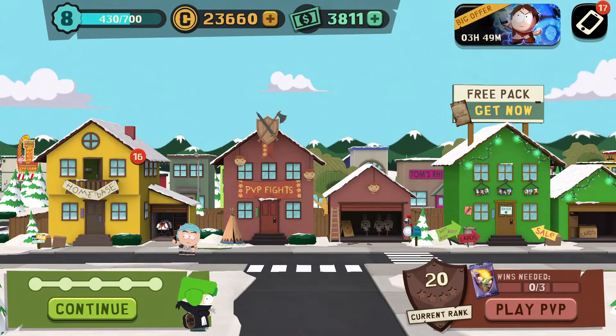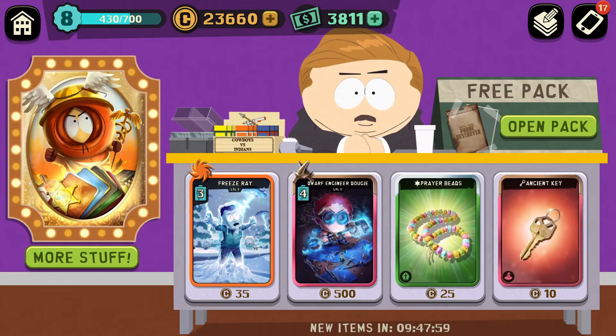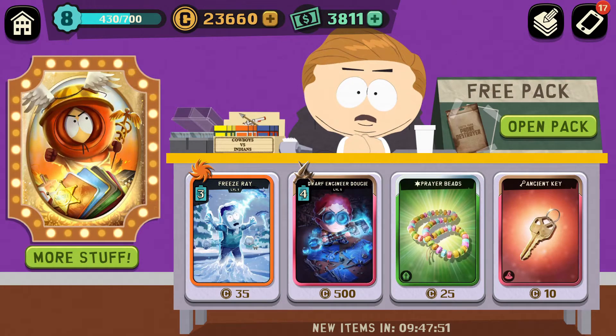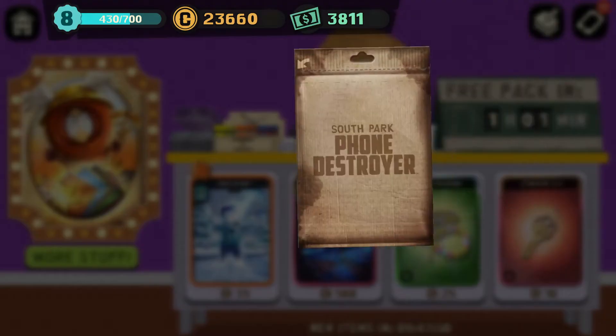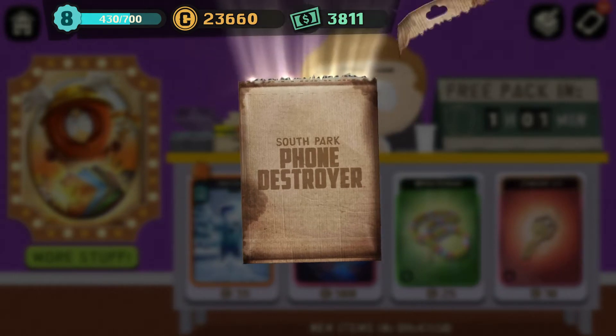Hi, this is Sam the Oil Man and we're gonna get this free pack in South Park Phone Destroyer. Thanks Kirtman, I always love to be welcomed by Kirtman. What have we got here today? Dwarf Engineer Dougie. I already bought one of them because I don't have one yet, and if I see a rare card and above that I don't have, I tend to get it.